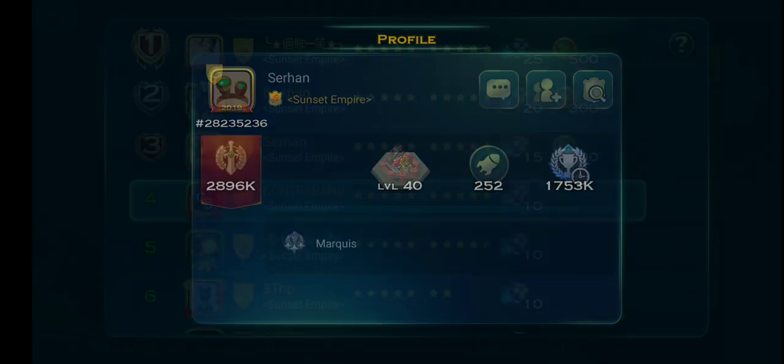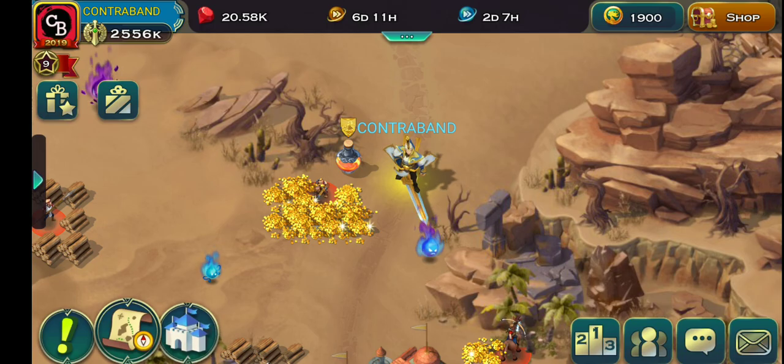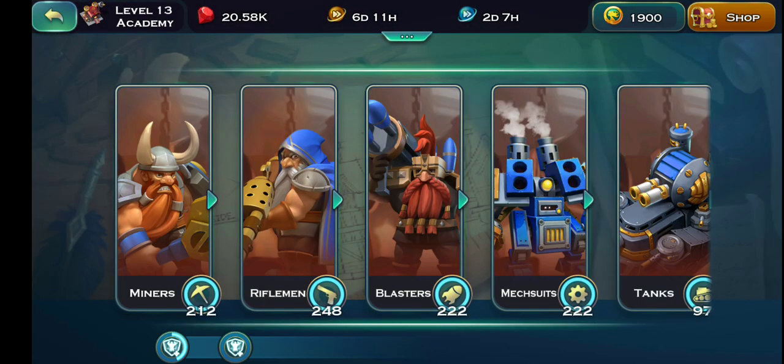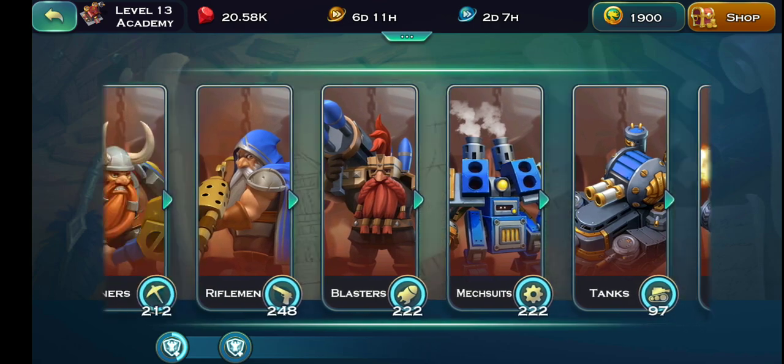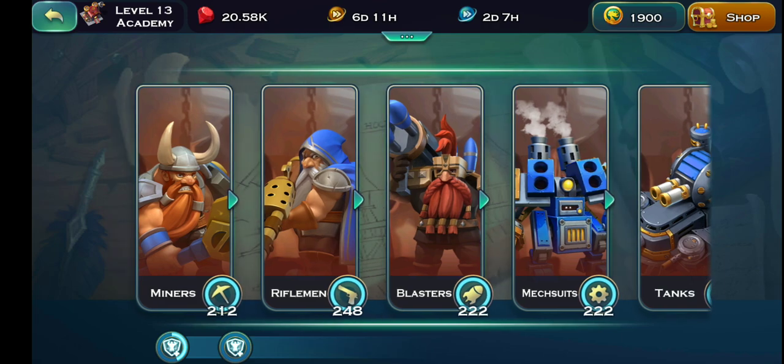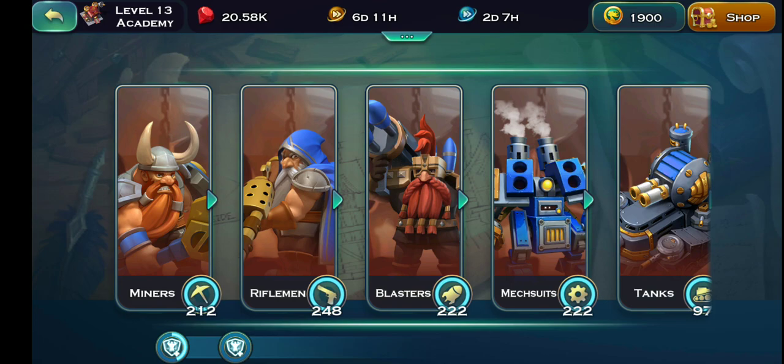I am currently upgrading my rifleman to the max level — it's at 248 right now, then I will start doing the blasters and the mech suit later. I don't use tanks and siege units right now. These are the best troops to upgrade because even if you switch back to human, you still get lancers and archers at max level. The miners correspond to spearmen, and I think the blasters are for legionnaires.